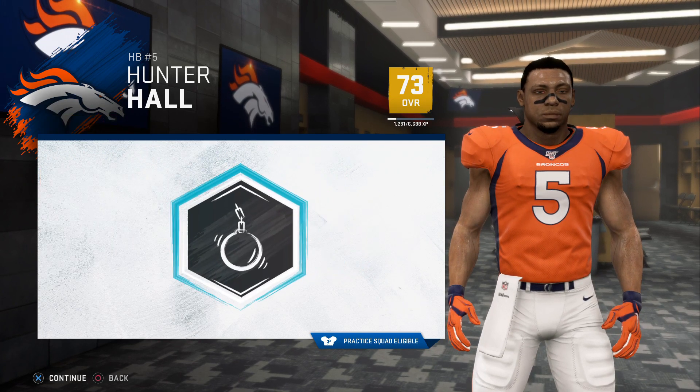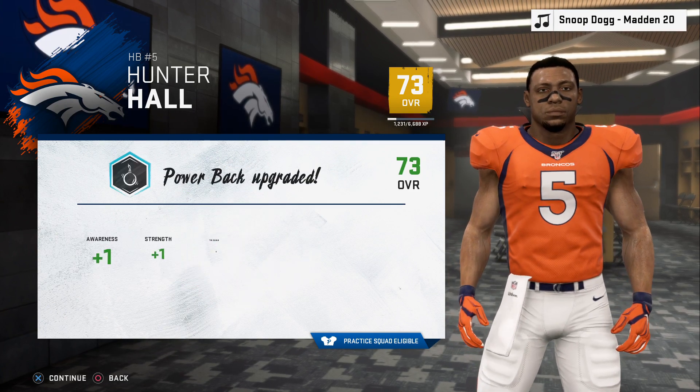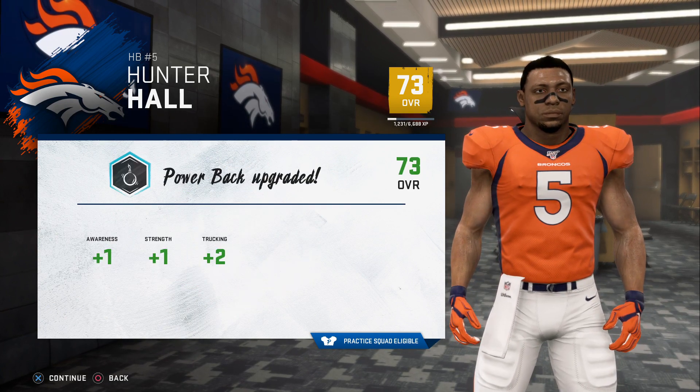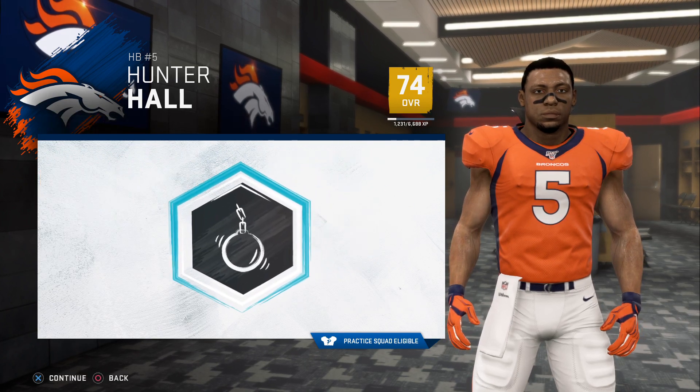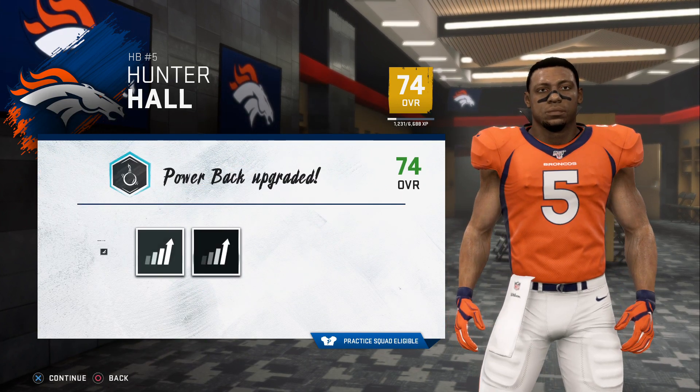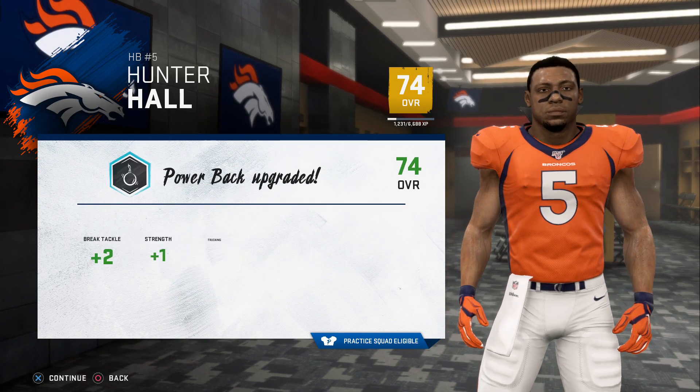For today we have our running back, the Clemson Tiger Hunter Hall, starting off the season 2-0, defeating the LSU Tigers and the Oregon Ducks. We do have 4 archetype boosts to put into our running back, putting him up to a 75 overall.